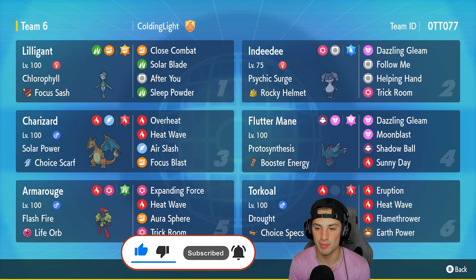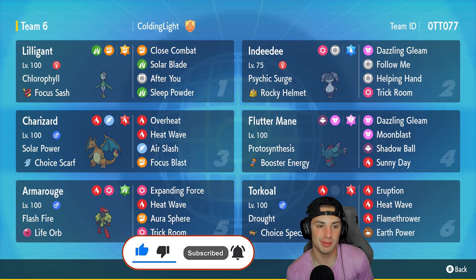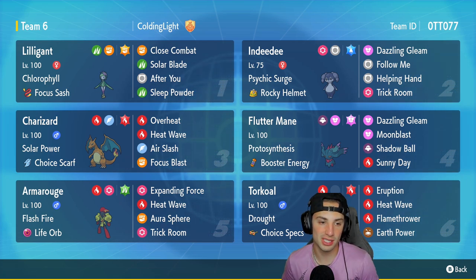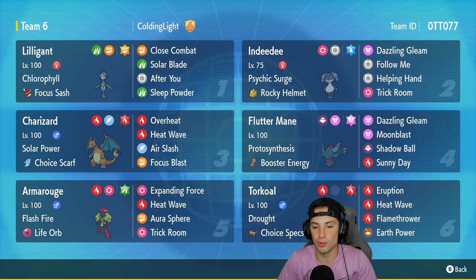First Pokemon for today's team preview is Hisuian Lilligant. I've been seeing this Pokemon a good bit whenever I see Torkoal on a team, and it is still just as strong — maybe even stronger than regular Lilligant. It's got Chlorophyll to double its speed in the sun, Focus Sash as its item, rocking Close Combat, Solar Blade after you make Torkoal go first within that sunlight, and then Sleep Powder for its fourth move.